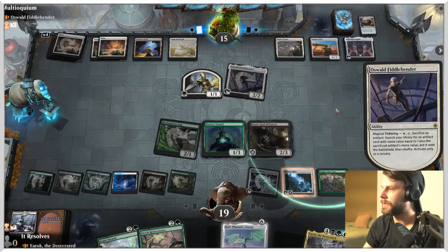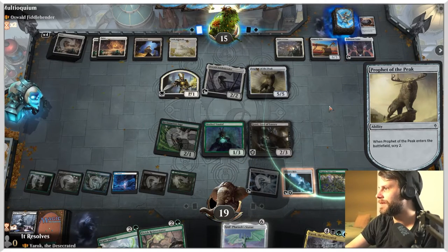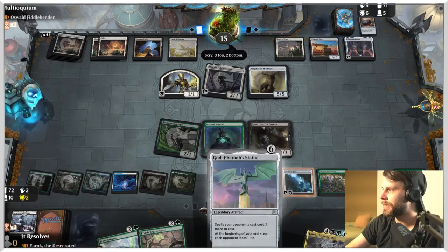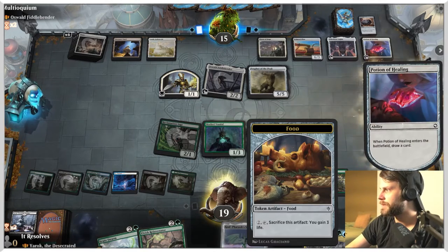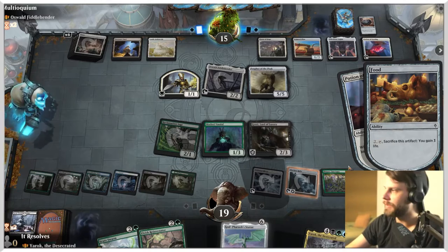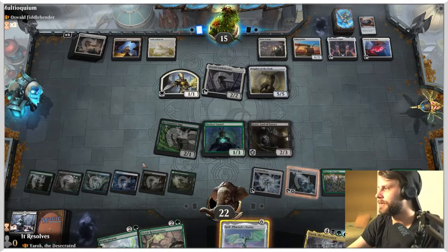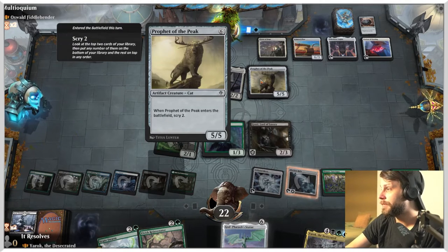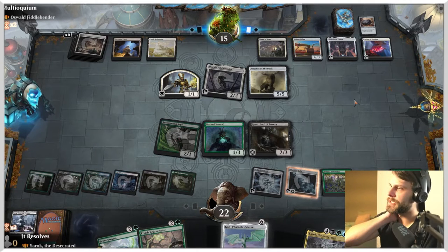Scoot Swarm plus Elvish Rejuvenator is quite good - Scoot Swarm can really quickly take over a game in historic brawl. Prophet of the Peak - again, a cool card, but I feel like they could be doing more. Maybe I'm wrong - this does just eventually win the game, so this gives us inevitability, which is why I picked this up. It just slows them down in general. The question is do we just want to go ahead and gain a couple life here - I think we do. So I'll go ahead and gain some life.